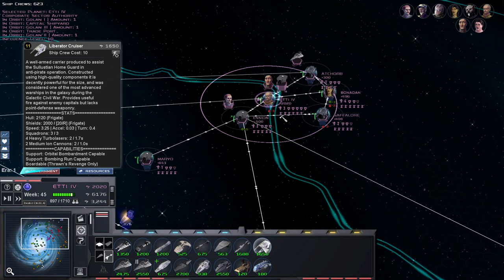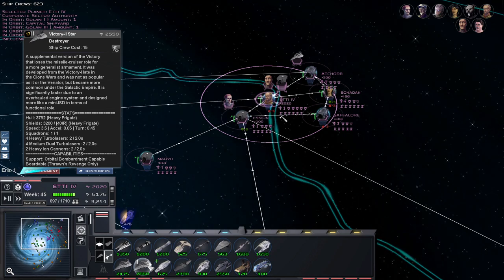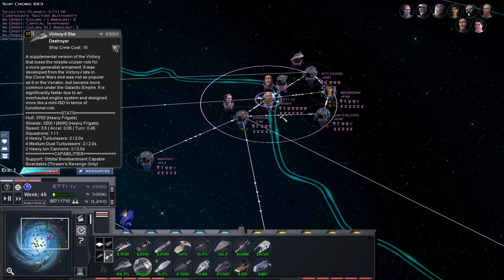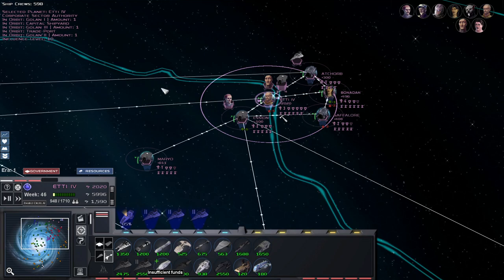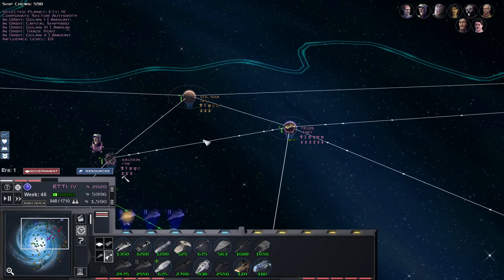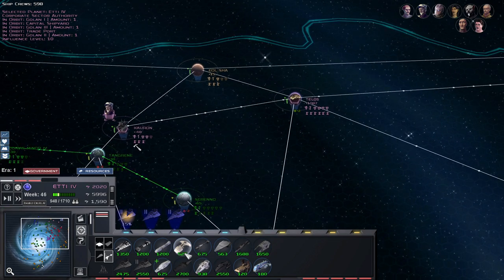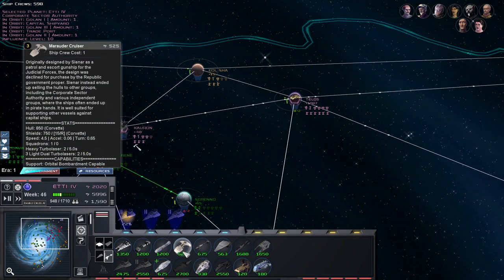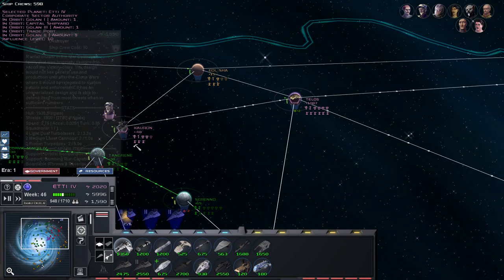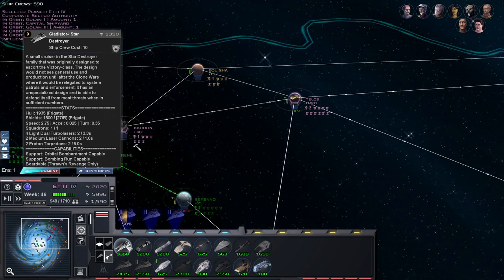Do I go with Liberators? Or maybe I should go for Victory 2s, because the Victory 2s do have Ion Cannons, which might be useful against either Mon Calamari ships or against Zinj as well. What do these Marauders do? Heavy Turbolasers and Light Dual Turbolasers - nah, to me they don't have enough to be worth anything. The Gladiators with their Proton Torpedos could be interesting.